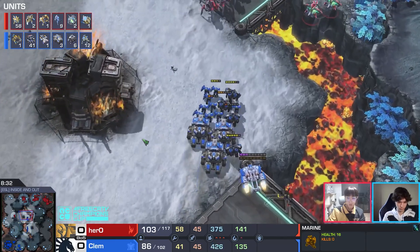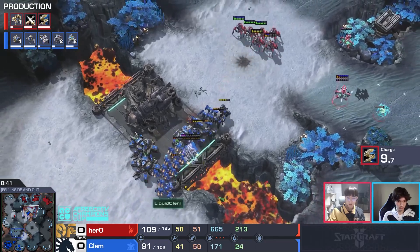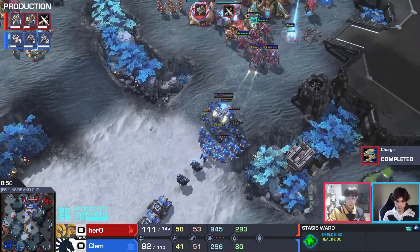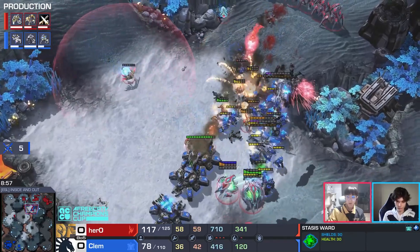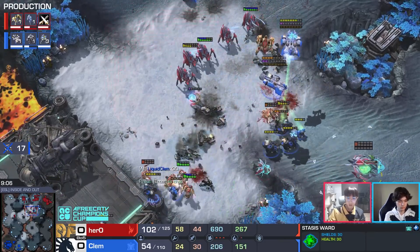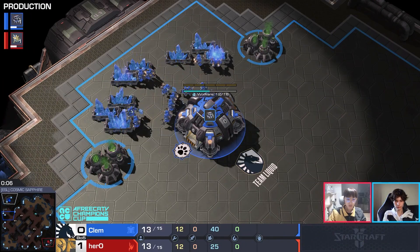Hero has chosen the right build and handled it perfectly to gain all the advantages. This is Clem's last chance — he's pulling everyone, he knows it. Stasis wards try to close retreat paths. Only one Medivac — not a lot of healing for this bio. Hero baits the units. Shield battery overcharge pops immediately, charge zealots already here — they dive in. Three tanks in the back, SCVs falling, bio doing its best but it's not enough. GG — Hero wins a convincing game one.